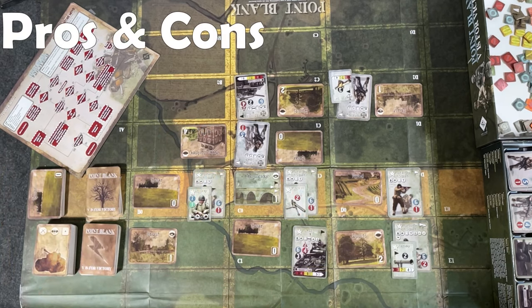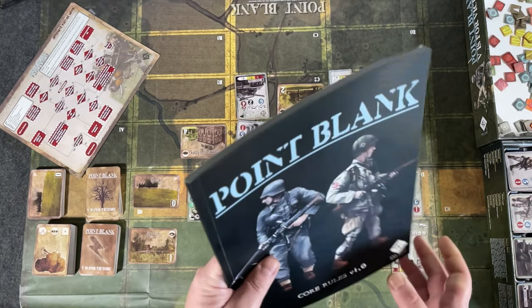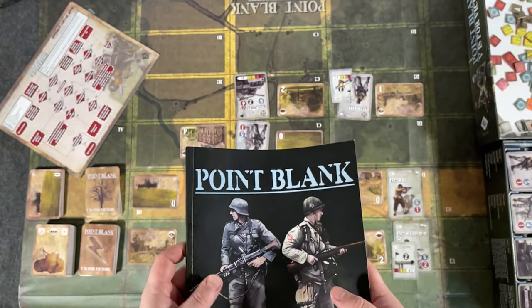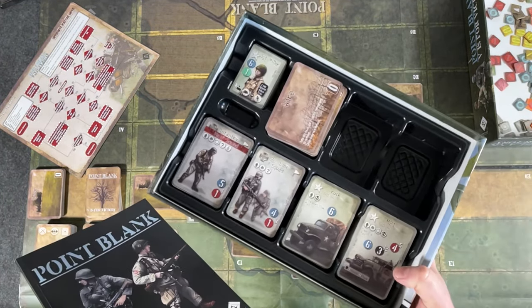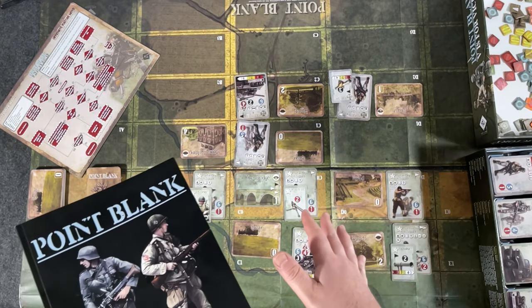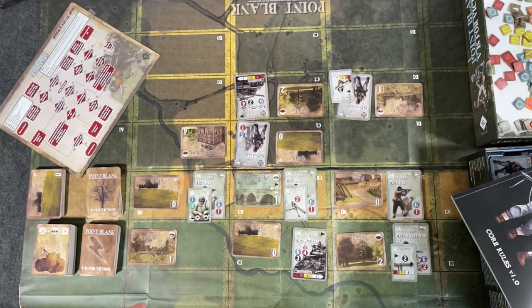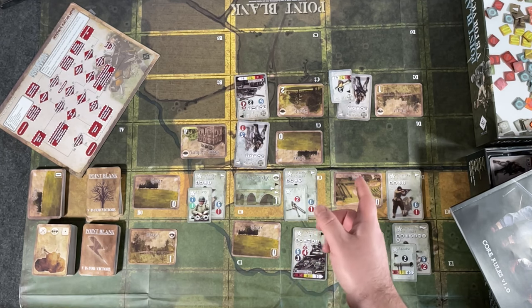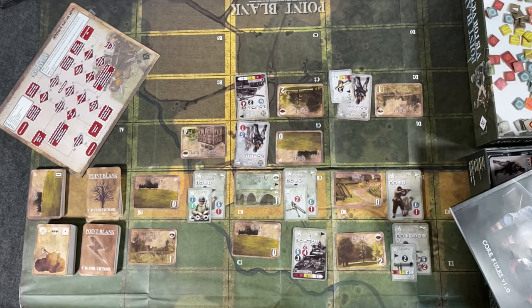Cons first. Con one: the game is intimidating at first glance. The rulebook is around 90 pages — not all rules, but still 90 pages long. It's a very thick rulebook with large text, lots of pictures, and lots of examples. The game also comes with hundreds and hundreds of cards. When you open the box and start organizing cards and reading through the rulebook, there's a feeling of 'where do I start.' You'll be constantly referring back to the rulebook while learning, and you won't learn it quickly.